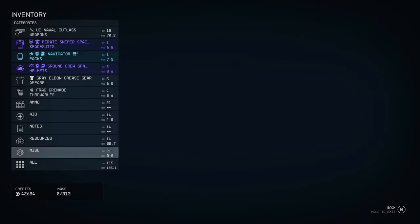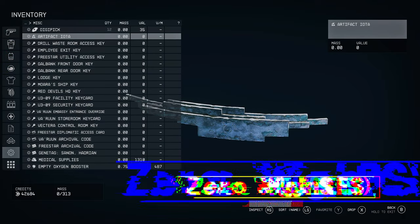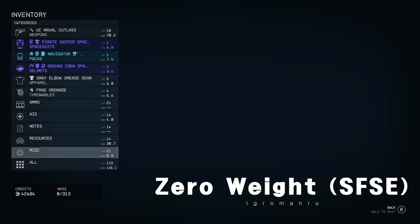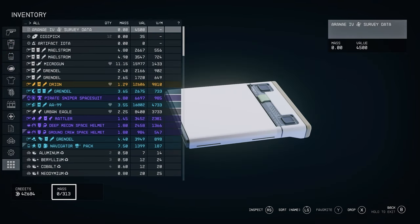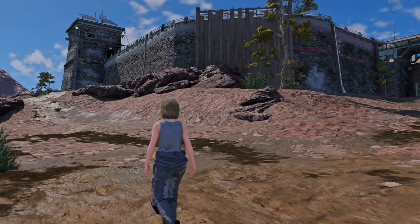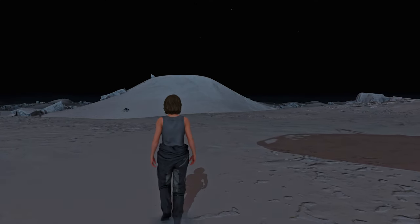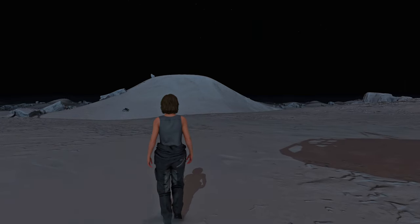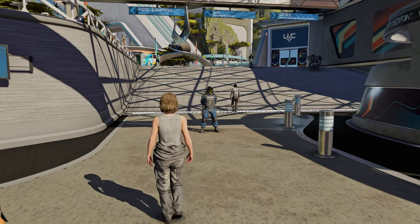Next, we have a mod designed for your convenience. It's called Zero Weight, an SFSE plugin that constantly sets the player and ship's current weight to zero. This allows you to loot as much as you want and carry everything without any constraints. While it may be considered a cheat-like plugin, it enables you to play without worrying about item weights. If you've been struggling with weight-related issues, give it a try.